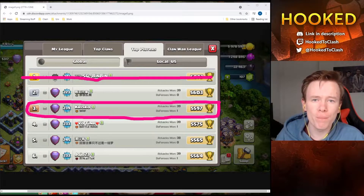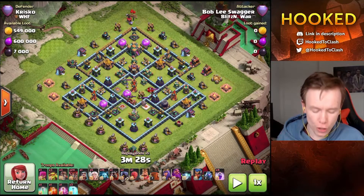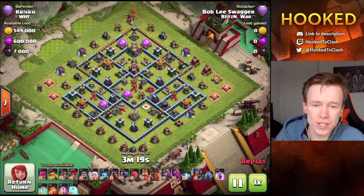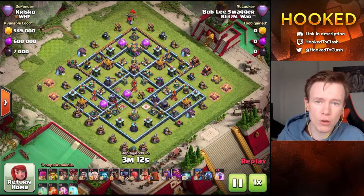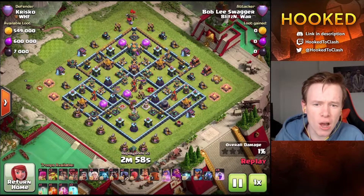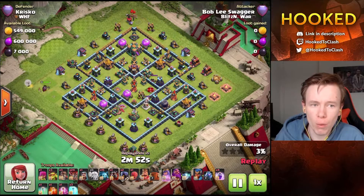I've got three replays from three pro players who all tried to hit Krisco's base and were unable to do so. The first is Bernal - Bob Lee Swagger is Bernal's account - coming in with his standard queen charge Lalo. Now, this is the base. It's probably not what you were expecting. A lot of top legends have anti-two bases, but people have gotten so good at tripling them in high legends that I wouldn't actually recommend running an anti-two. Once you get to the very top, you're better off running these diamond style bases - you're never going to one-star them, but they're much tougher to triple.